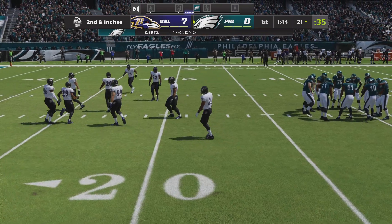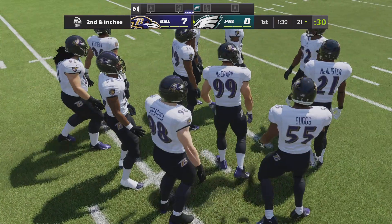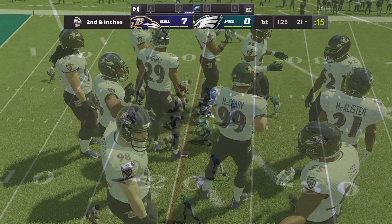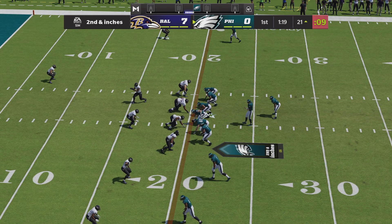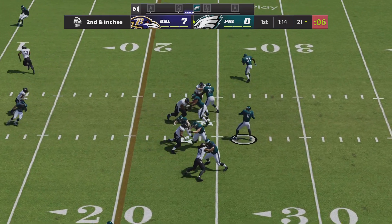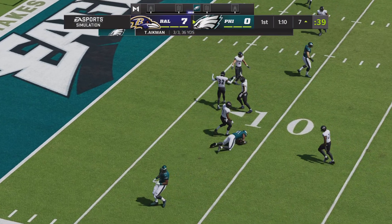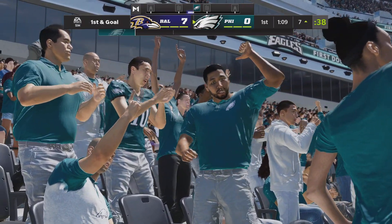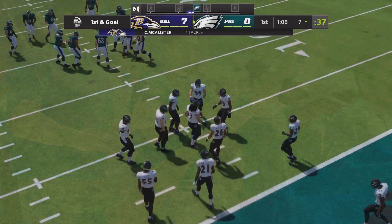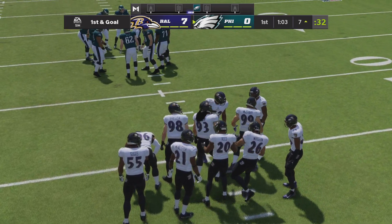A lot of tight ends just use their size and strength to occupy space, but not this guy — he's a refined route runner. Makes me wonder if he took some dance classes with his footwork. Here's Aikman setting to throw — this is caught at the 8 and brought down before they get it inside the 10 to the 7. How about the speed with which this offense can get down the field? It's taking them no time at all, and now they're set up for first and goal.